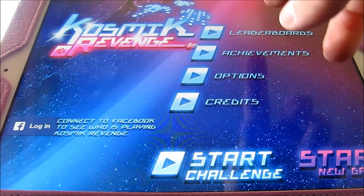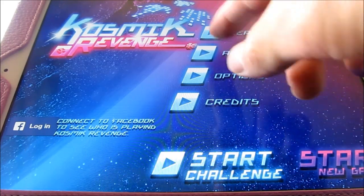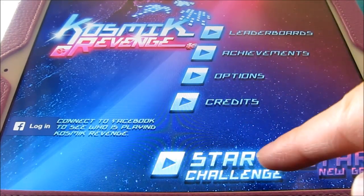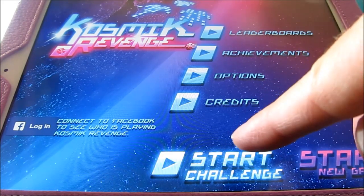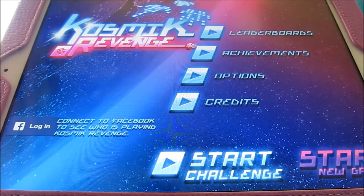We've got leaderboards, achievements, options, credits, start, challenge, or start a new game. You've got two types of game options here. You can play either challenge mode or you can play just normal game mode. Challenge mode lets you dive right in, while start lets you work through the different levels. You've got multiple waves and multiple enemies, bosses, and different objective missions. Really fun — let me show you how it's done.